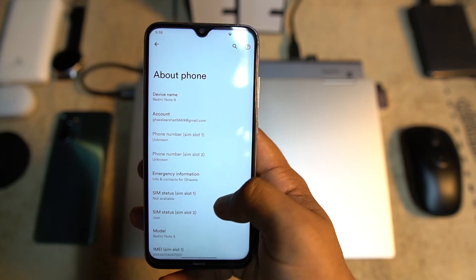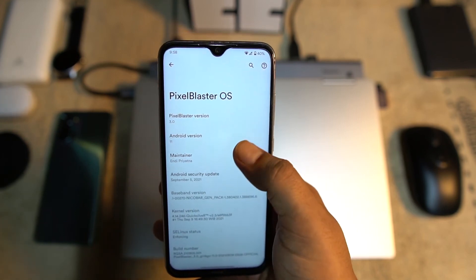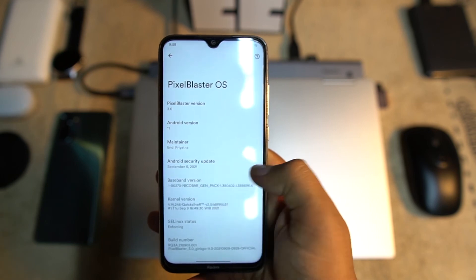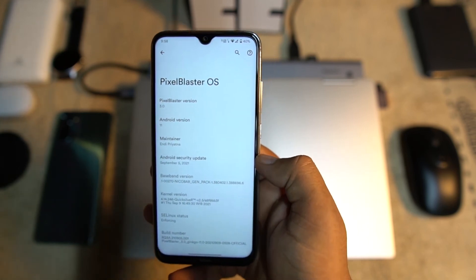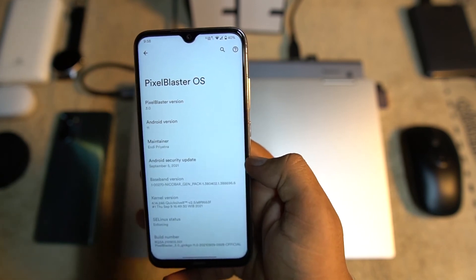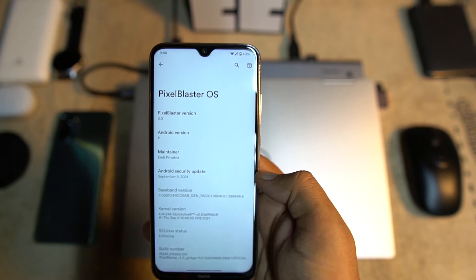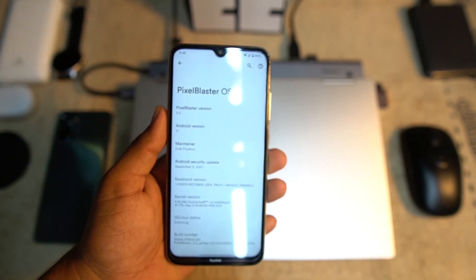In About Phone, you can verify the Android 11 version, the September 5, 2021 security patch, and Pixel Blaster OS version 3.0 which is the official stable release. The ROM is stable with no bugs or issues and can be used as your daily driver.